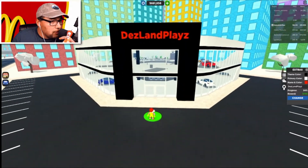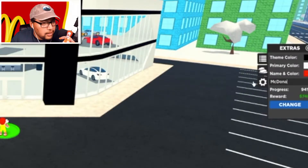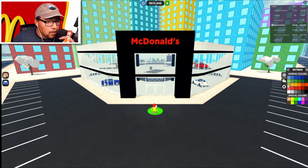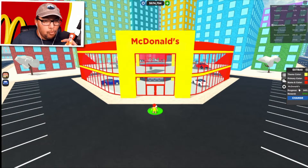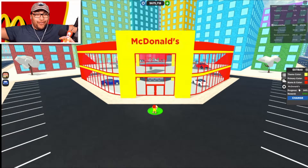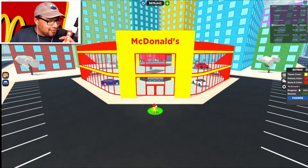So now we're here. We're gonna go to the little gear wheel, take down 'Dezlin,' and put 'McDonald's.' Now we gotta make the theme color yellow and then the primary color red. Whoa! It already looks like McDonald's already — this is like a restaurant!